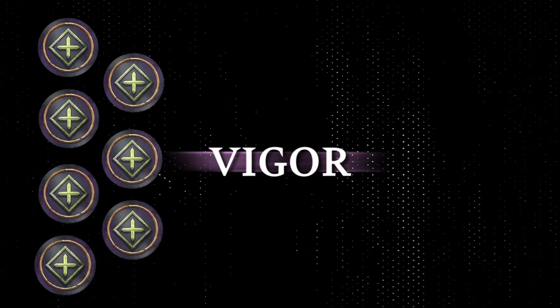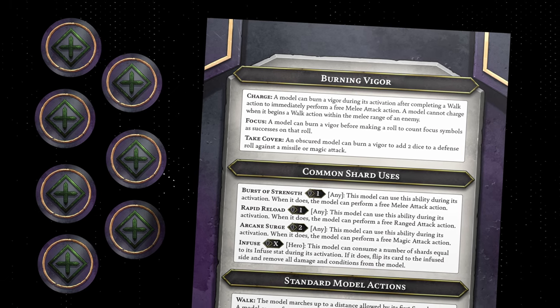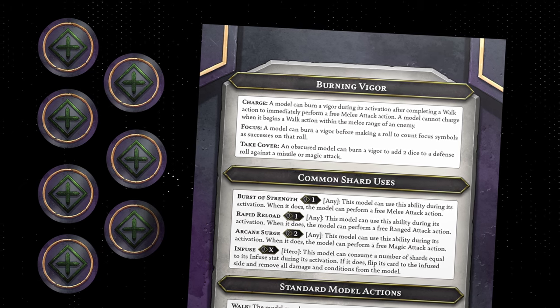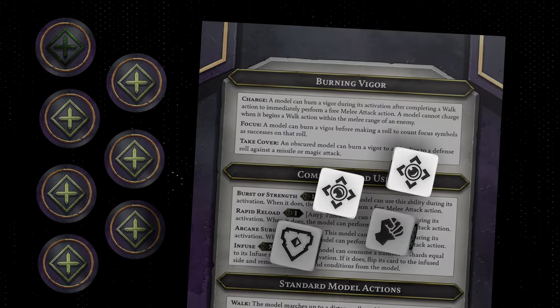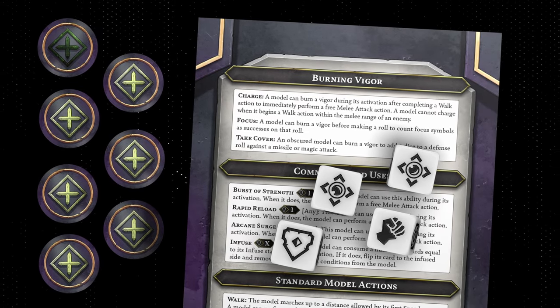Players can manipulate the success of their die rolls by using vigor. Each player has seven vigor to burn each round. Vigor can be burnt to activate some model special abilities, to take cover against missile or magic attacks, to combine walk and attack actions into a single charge attack, and many other possibilities. However, vigor is most commonly burnt so that a player counts the focus symbol as a success on their die rolls. A player must burn the vigor for this effect before they roll the dice.